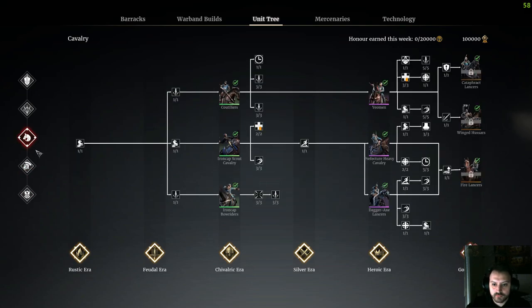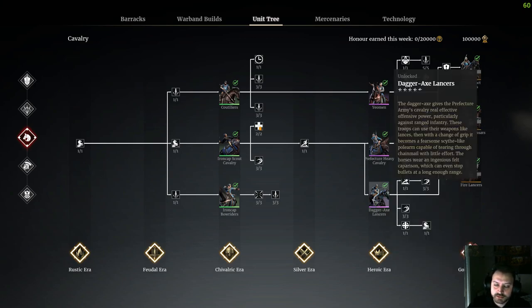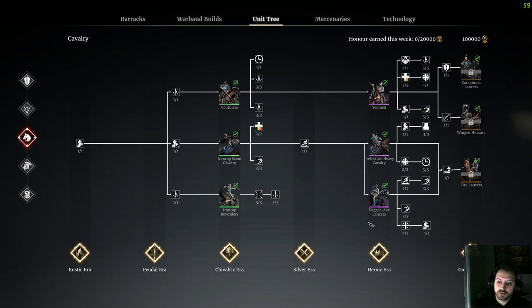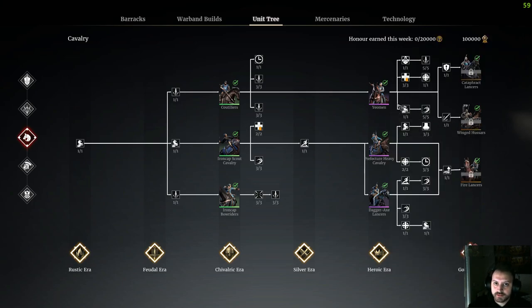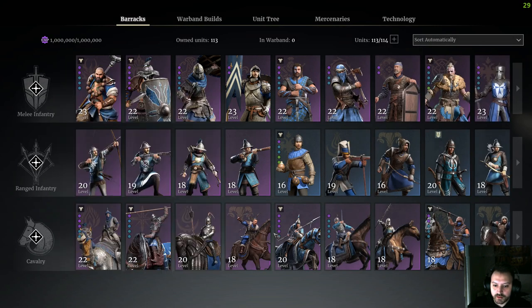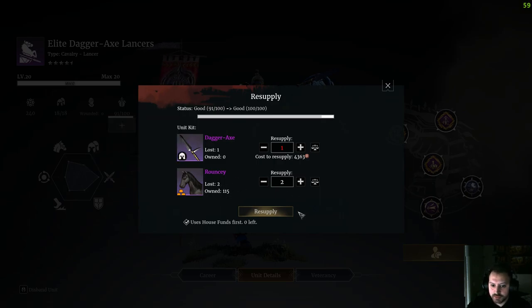Another good unit to focus on is Winning Stars — the best cavalry unit in the game in my opinion, cost-effective and very easy to use. If there are no braced pikes, they just destroy everything. Dagarax Lancers are also good and I've made a lot of videos about them, but don't use them if you're not confident — if you don't know what you're doing, they'll just die. At the start of the game, avoid using a lot of cavalry units because their kits are really expensive: you have to repair the unit kit itself and also the horse, so it gets very costly for new players.